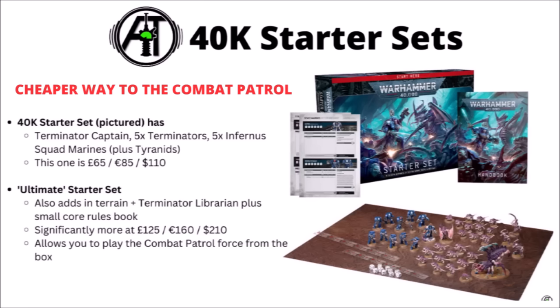If you do want the Combat Patrol Space Marines, the actual way to get it is to pick up the standard Warhammer 40k starter set — at £65, €85, or $110 — and then buy the Space Marine Librarian individually. Between those two kits you pay less than the Combat Patrol box costs, plus you've got all these random Tyranids included for free, which could be interesting as a painting project or something, or you could trade or sell if you want. Also bear in mind the Ultimate Starter Set exists as well, if you want a small hard copy rulebook plus a few bits of terrain.